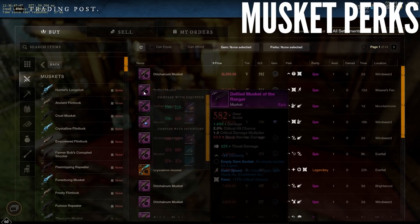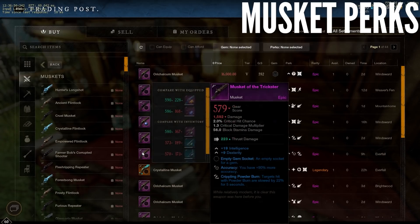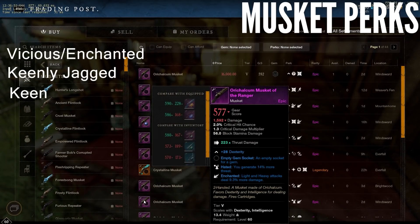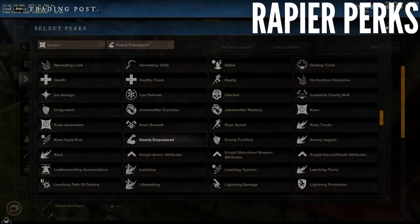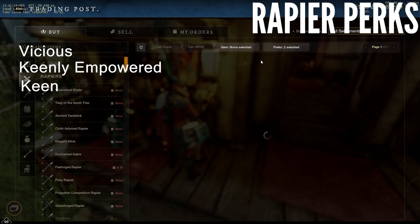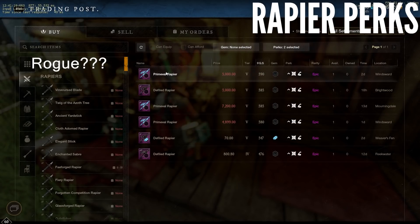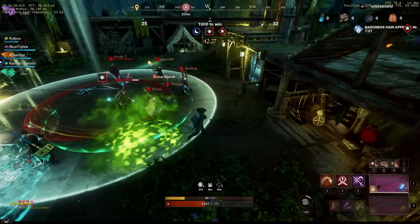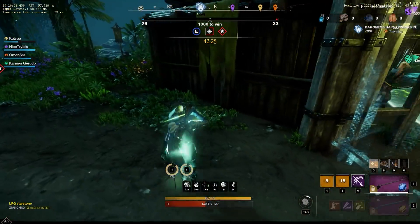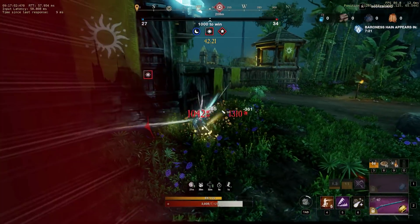Weapons can be tough to attain, and there are a lot of good perks. That said, my ideal musket would have vicious or enchanted, keenly jagged, and keen. I think there are plenty of other viable options like infamy, so don't take my word as gospel. My ideal rapier would have vicious, keenly empowered, and keen. Rogue is still a good perk, but it's now correctly only impacting back attacks, so that's why vicious gets the nod. Overall, you guys might have different builds and priorities than I do, and I highly encourage you to experiment, check out other content creators, and find what works best for you.